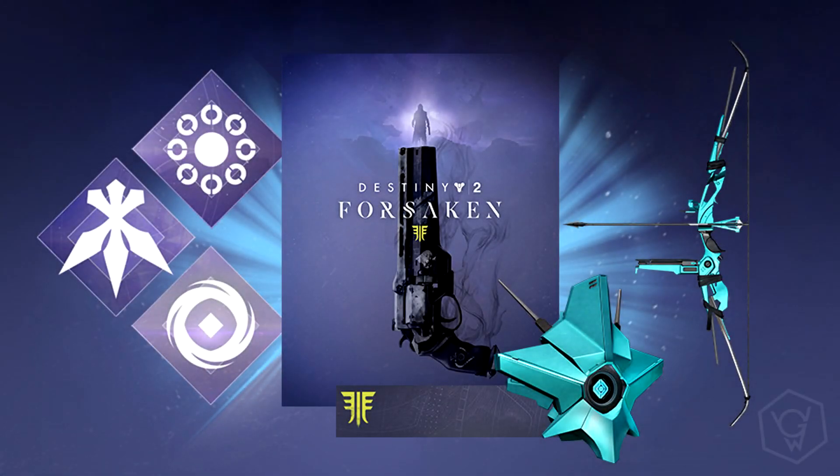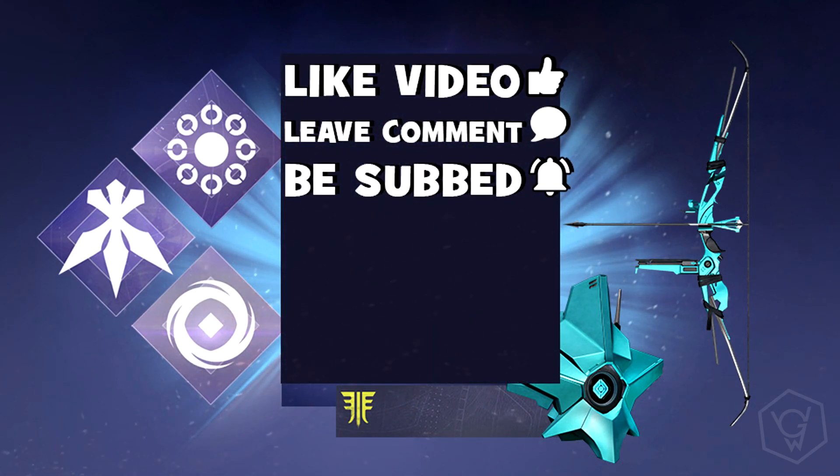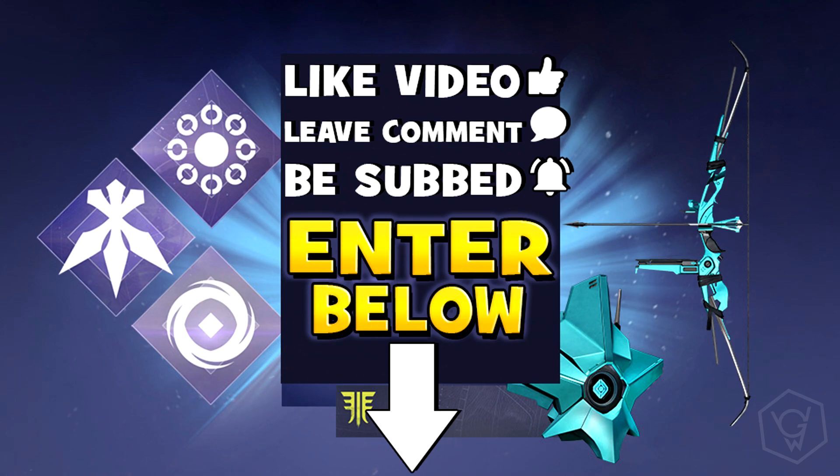What is going on guys, Willis Gaming here. Just a quick thing before the video begins — to celebrate the launch of Destiny 2 Forsaken, I am giving away a digital deluxe edition of the game. All you have to do to enter is like the video, leave a comment down below, and make sure you subscribe to the channel with bell notifications turned on. Also don't forget to go enter through the link in the video description — it's at the very top — so all of your entries are counted. In the digital deluxe edition you get the annual pass, the Awoken legend set, and the Cayde exotic stash. Definitely go and enter — it literally takes seconds.